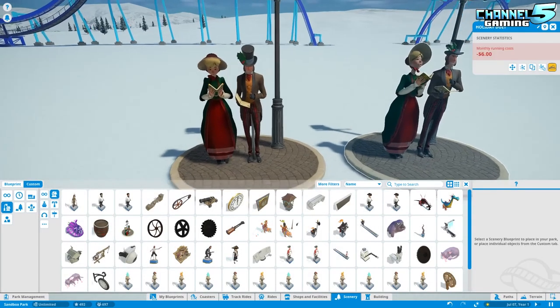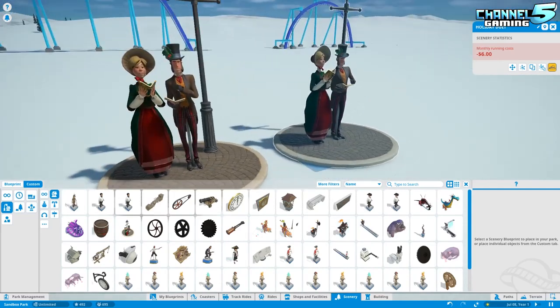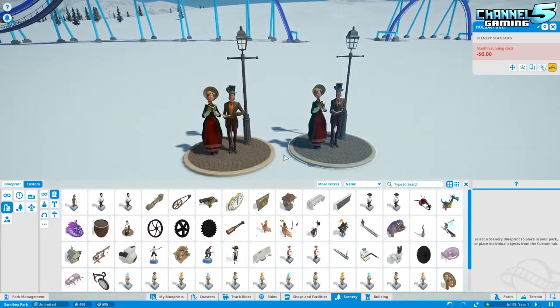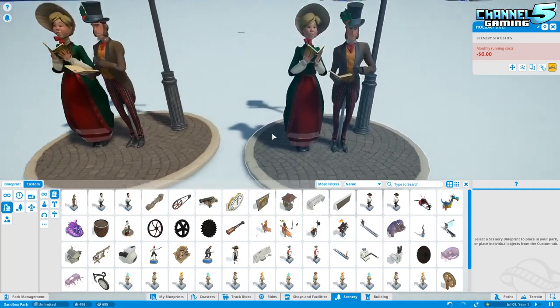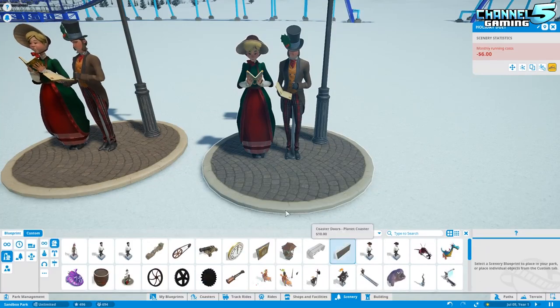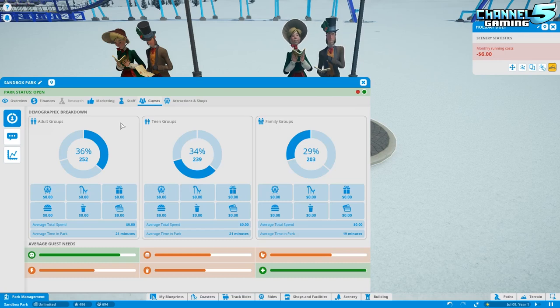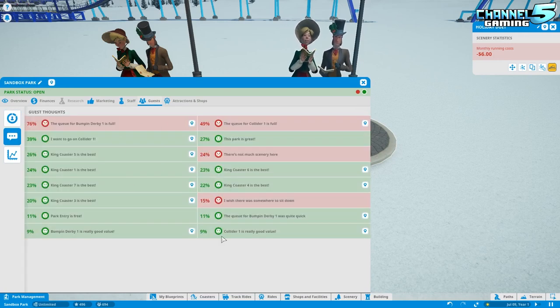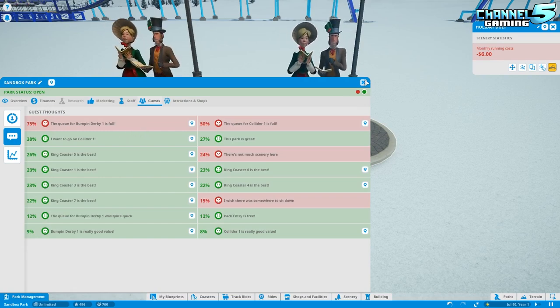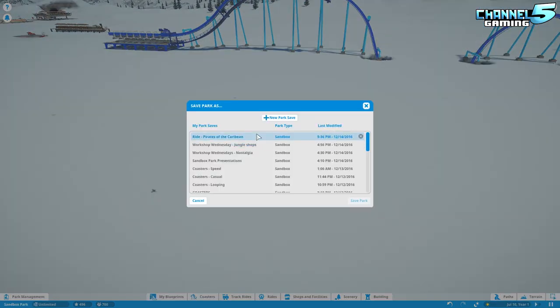The carolers blueprint is in the game but they're not actually singing — you'd need to place speakers next to them. I wish they were caroling audio-wise but they look great. They also added guest thoughts for ride decay — so guests will actually comment if a ride feels too old, signaling when you need to refurbish.